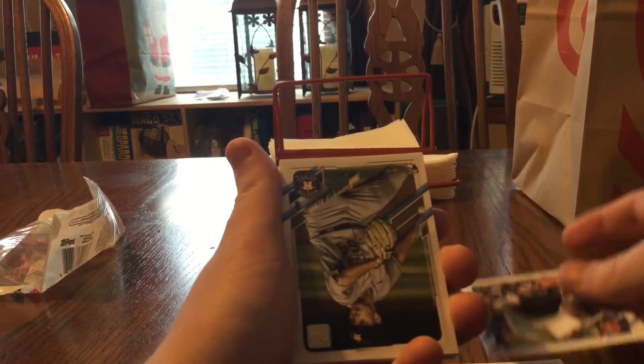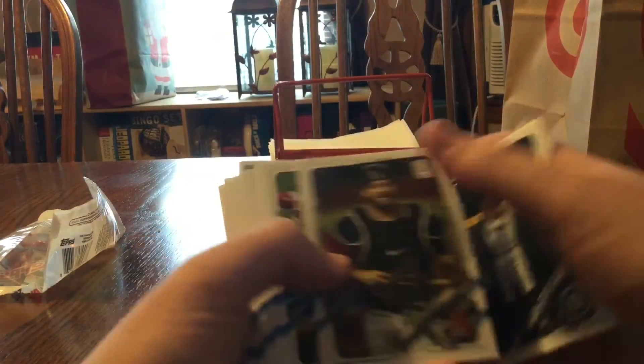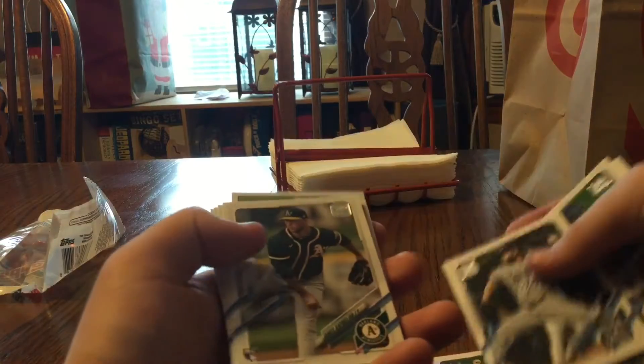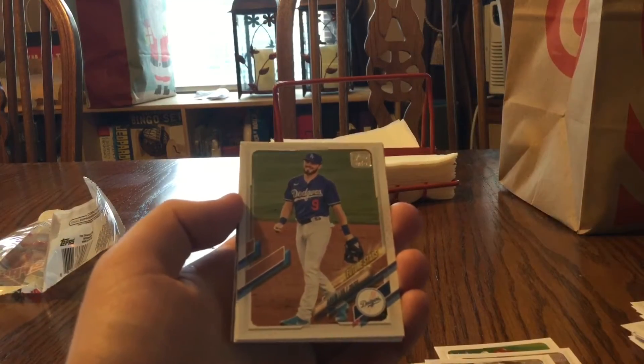I see a decent rookie on top right there — Dylan Carlson — and Joey Bart. I separate my rookies because the rookies are always better than regular. Evan White. Luis Garcia. Kyle Lewis Gold Cup — he's still on the injured list, unfortunately, not been doing very well. Kershaw, Kershaw World Series — that's a nice insert, I like Kershaw. James Caprillion rookie. And there's an Alec Baum rookie — that's my first Baum rookie of the year, actually, because all the other stuff I have not been able to pull.